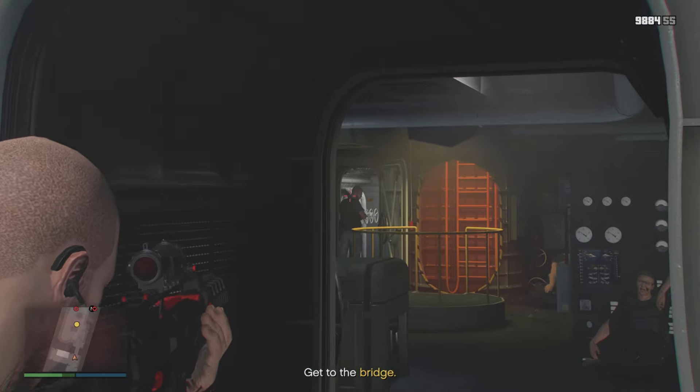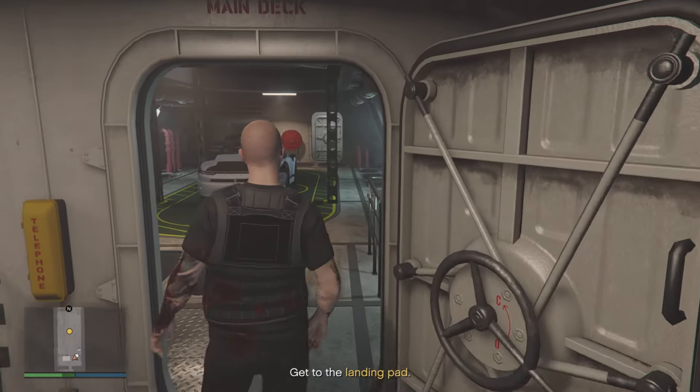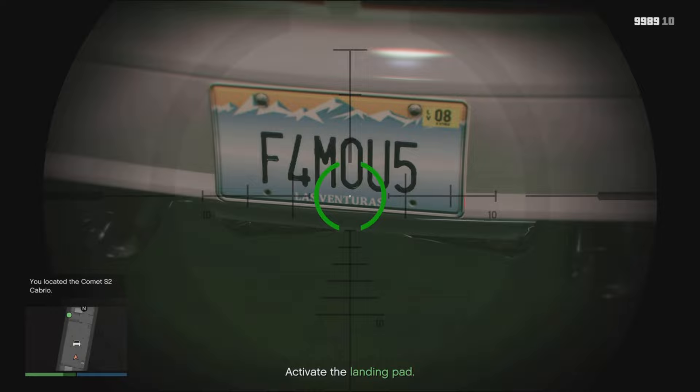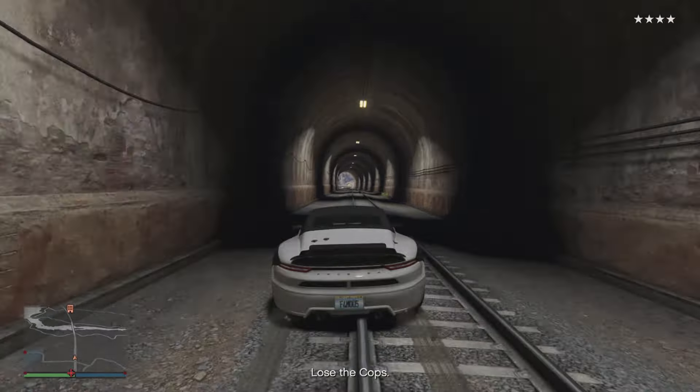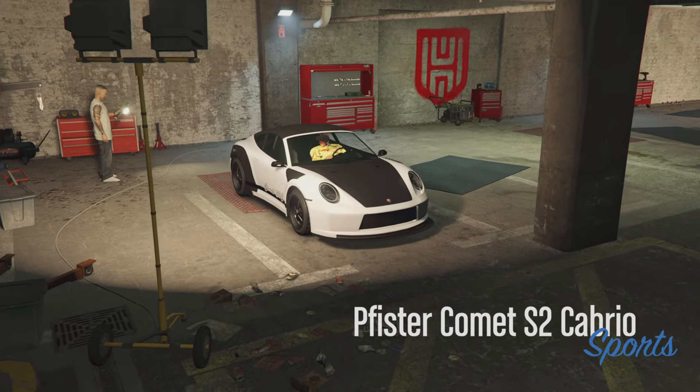You might ask yourself why would you want to claim the convertible Comet if you've already got one. Well, this week's one — which you have to do the McToney robbery for — actually has a Los Venturas license plate, and the only way to get that is by doing the McToney robbery and then claiming it. So every single week there is a chance it's going to have a unique license plate, and that's why you're going to want that version of it.